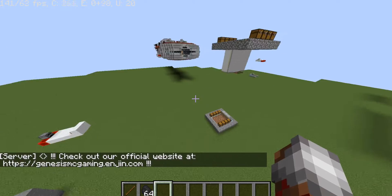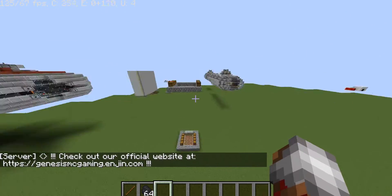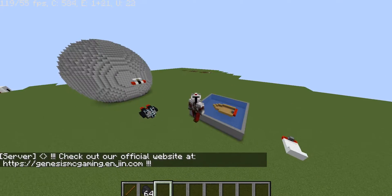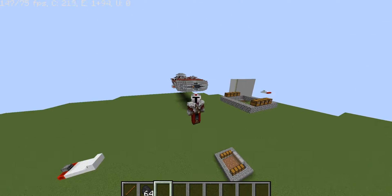Movecraft, very simply, is that if you build something and it fulfills a couple requirements, it can fly, or sail through the sea, or hover over the ground. Lots of different options.